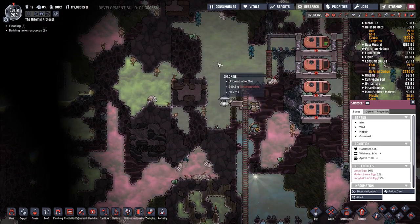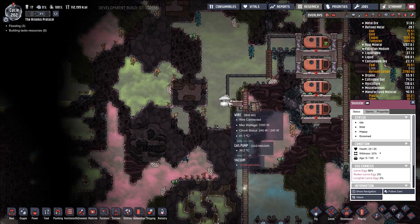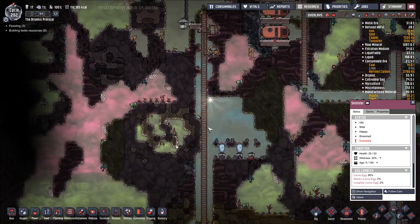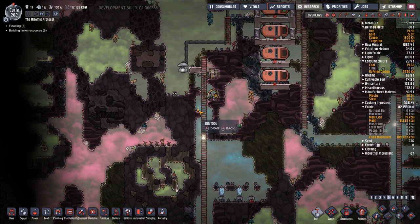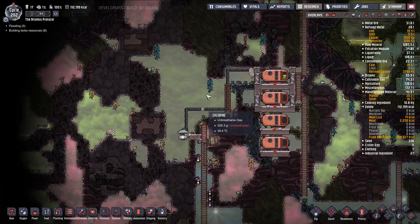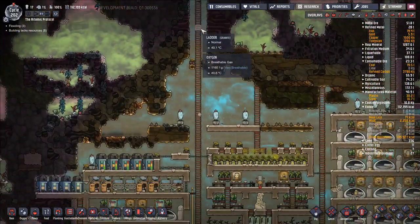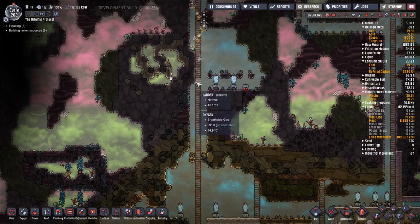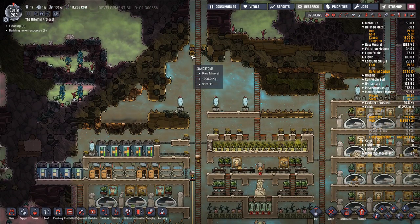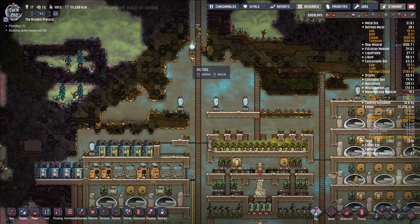We are clearing out this area up here. We've already basically pumped out half of it and we're pumping out the rest. As soon as we've gotten rid of a lot of the chlorine in this area, we are going to start digging our way up and push out into space — that's the end goal here. I like doing it along this little area right here because it means we're going to have a straight shot right from the middle of our base up to where our space base is going to be.